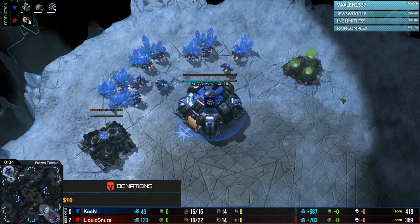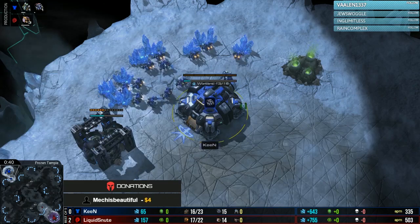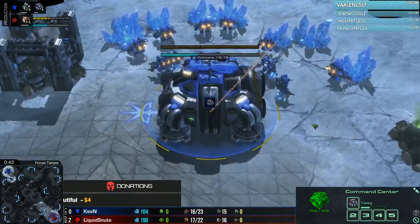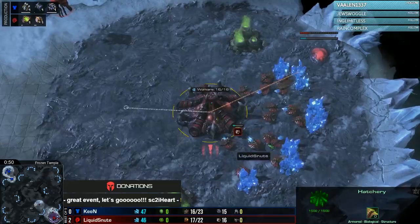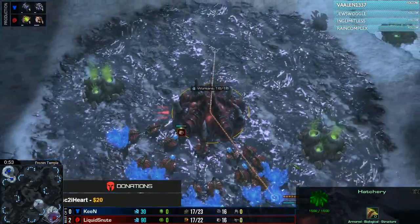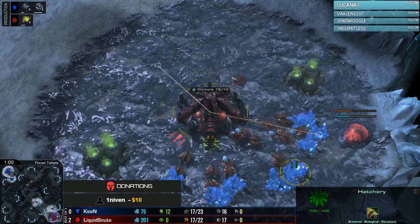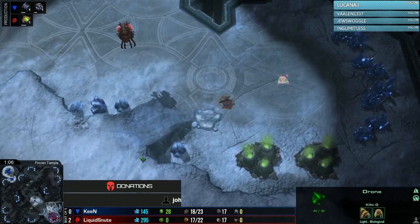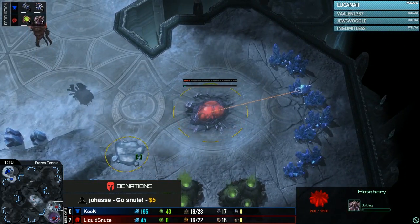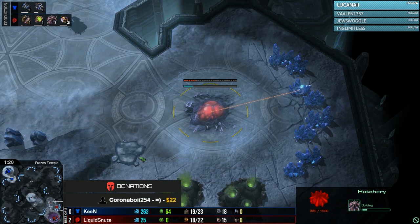Introducing game three players: to the upper left, our Blue Terran from Team Afrika, Keen, down two games. To the bottom right, our Red Zerg from Team Liquid, Snoot. If you enjoy the games today, you can head over to the Matcharino page to donate into the prize pool, which goes directly to the players with no fees taken — just a very small Matcharino percentage.